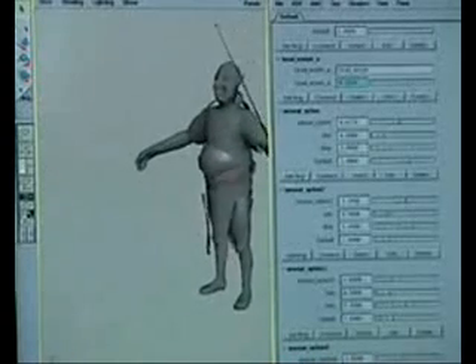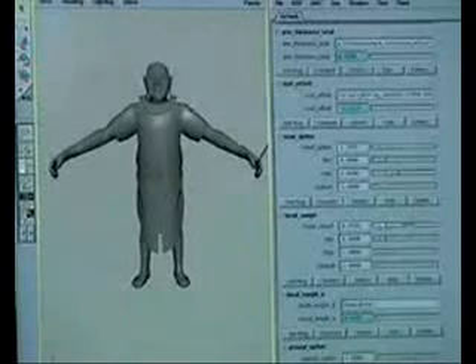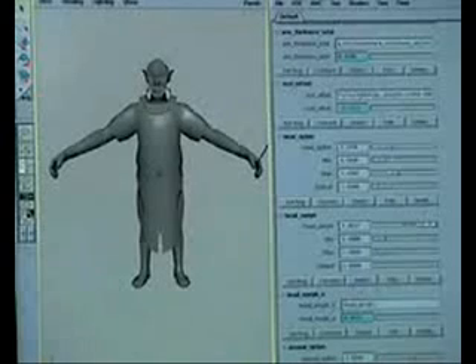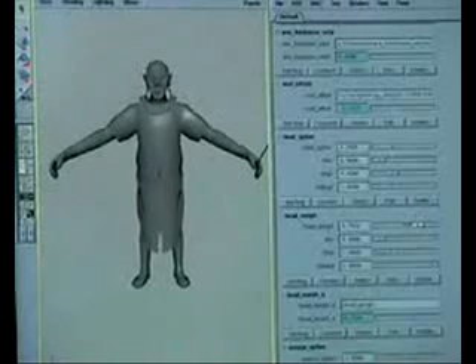We also have various heads that might be topologically equivalent so that we can morph between them. So if this is head A and this one is head B, then we generate a random number and we get a head that's somewhere in between them, so that no two agents theoretically have the same face.